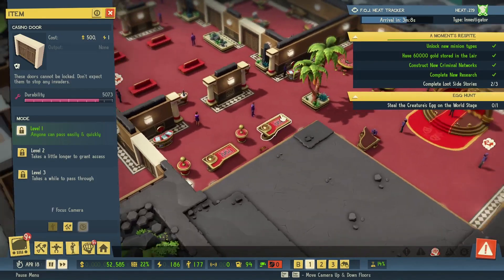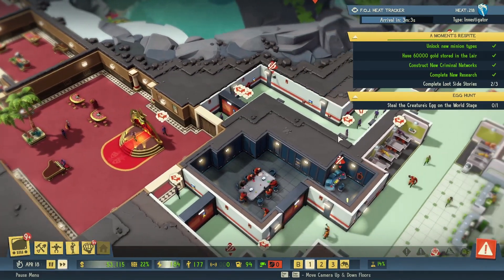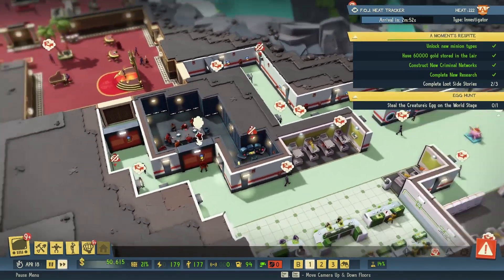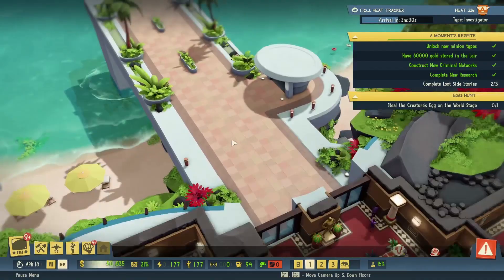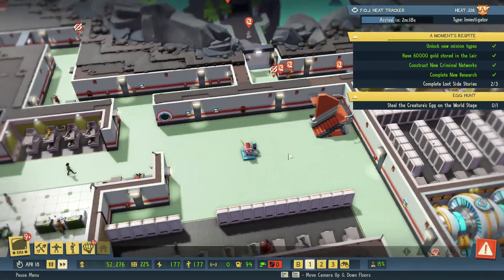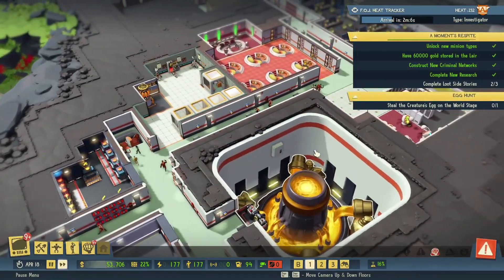I wonder what it would be like if you made a base without any casino doors — just open it all up. You'd probably just have random people walking through, though they'd get freaked out seeing guards with guns. Also, we still have literally no one inside our casino — I feel like this happens every time we load into the game.